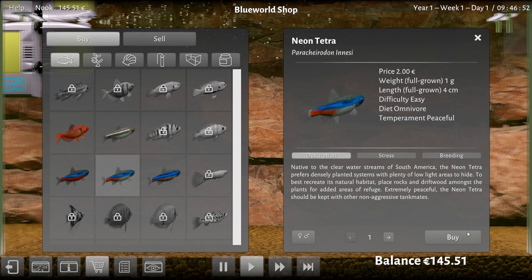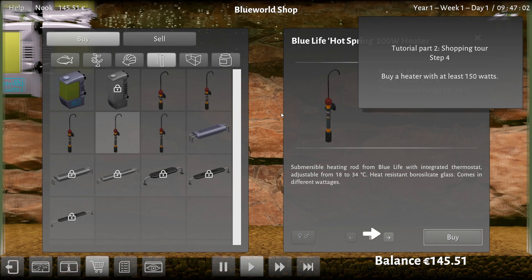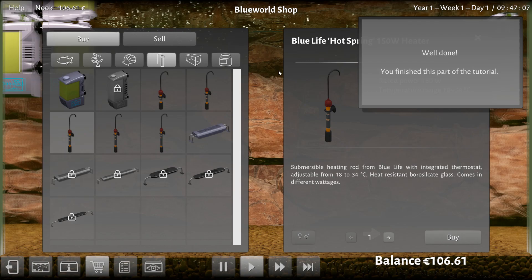We're going to grab ourselves some Neon Tetras — the fish everybody had as a kid. We're going to plop them in there, hopefully. Oh, we've got to buy a heater. We need a 150 watt heater. That's 200 watts over there, 150 right there. I will buy it.